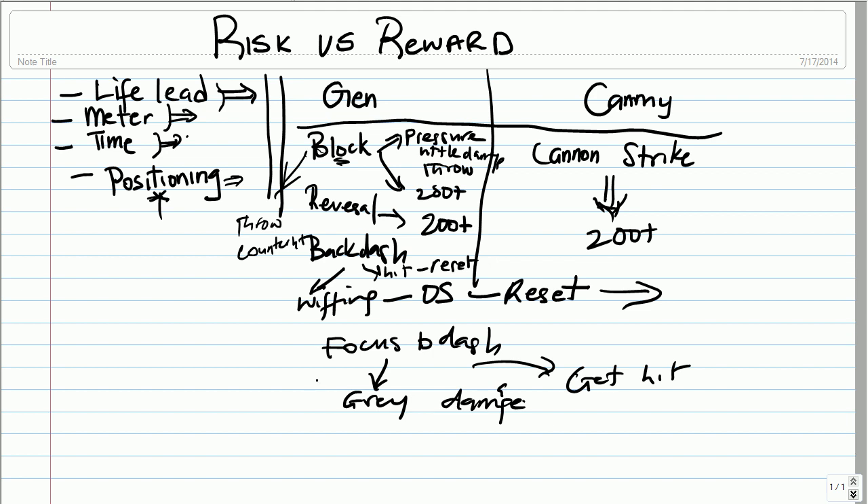If I have the time, I can opt for certain options. If I have time and I have a life lead, I can choose to block, because the worst that can happen is she can throw me if she doesn't have meter herself. As you can see, depending on these factors, they will actually determine what options are viable to me at a particular point in time.